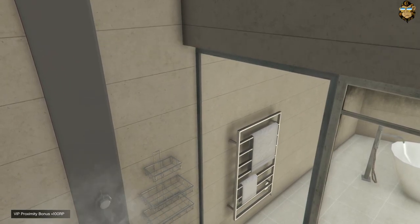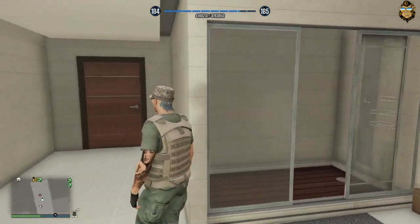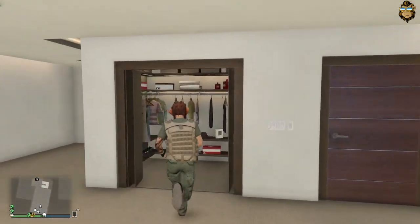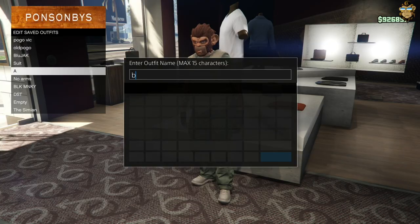Once you exit the shower, you'll notice you are wearing the bodyguard outfit. After you've done all this, you're going to want to go over to your wardrobe or into a store to save it as an outfit.